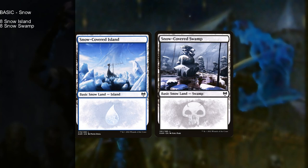Now that snow mana has come up a couple of times — between Draugr Necromancer and Narfi Betrayer King — let's talk about the lands. We keep eight each of Snow-Covered Island and Snow-Covered Swamp to pay for snow activation costs. Since they're effectively just normal basic lands otherwise, there's no harm in using them over regular basics — they don't even get turned off by Blood Moon.